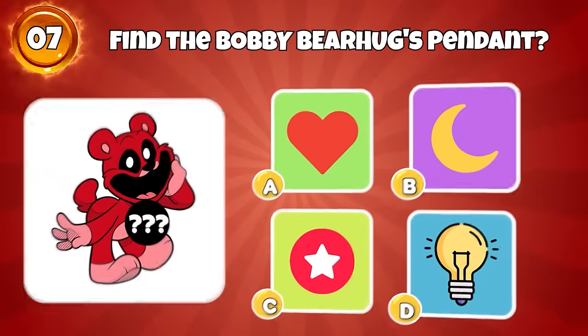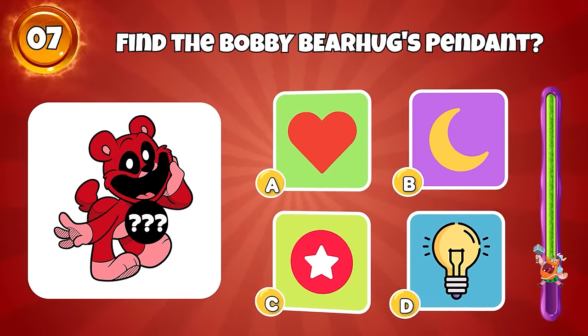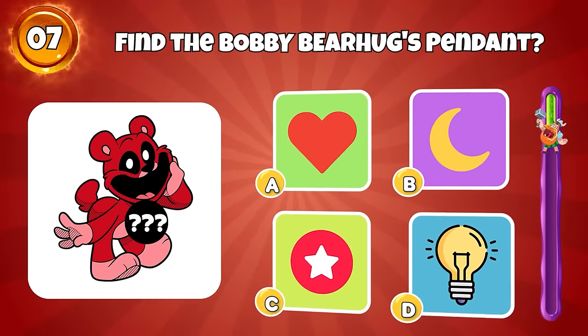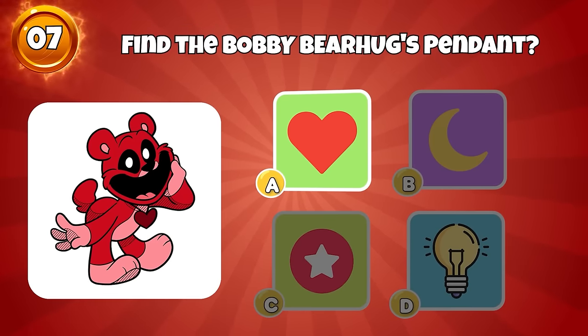Round 7, find the Bobby Bear Hug's pendant. Exactly, it's here.